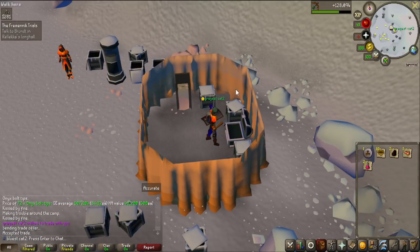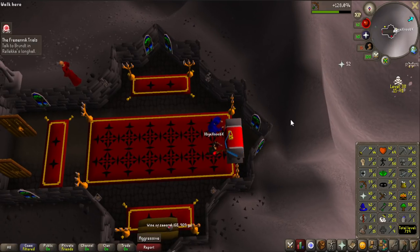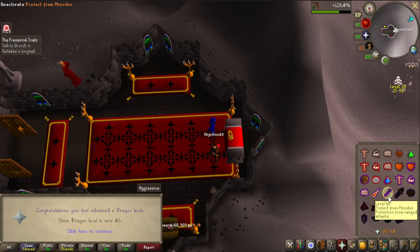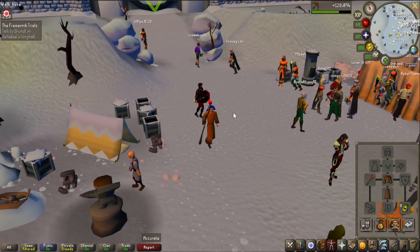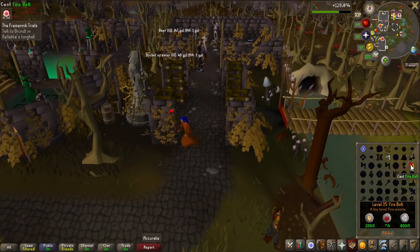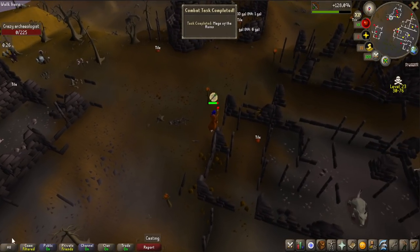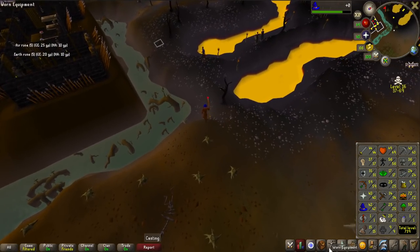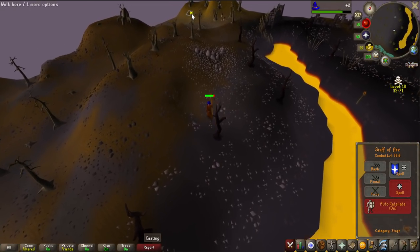I'll probably stay here to at least grind out the level. My weapon for Zulrah is going to be a rune crossbow and getting one from the Crazy Archaeologist is actually not that hard - it also gives me some magic training and I need Protect from Range for that, which is 40 prayer - done. I got a dueling ring from max nick to teleport to Ferox Enclave. I want to try 500 casts of fire bolt on the Crazy Archaeologist. I realized I had a lot of death runes from Soul Wars and actually had the level to do wind blasts, so I changed to that spell - 200 casts of that.